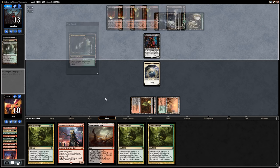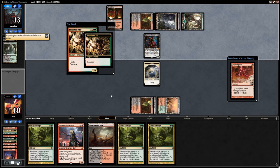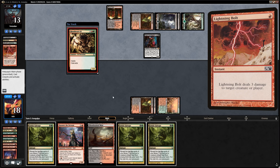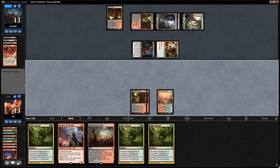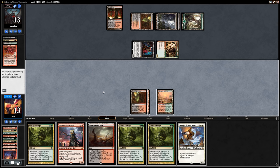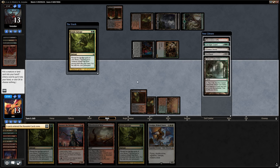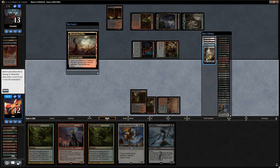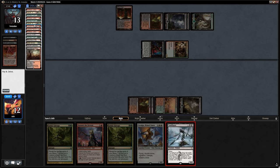Bloodbraid Elf is pressuring us but if we can Grisly Salvage into a Soul Flayer we should be good. We find a Soul Flayer and fetch a Basic Swamp. We cast Soul Flayer, giving it Hexproof, Haste, Trample, and Vigilance by exiling a Gishoth and a Carnage Tyrant from the graveyard. We have Carnage Tyrants and Gishoths in the graveyard but want to be careful about giving the Scavenging Ooze too much fuel. We exile a few lands as well. Soul Flayer attacks for four — opponent is down to nine.